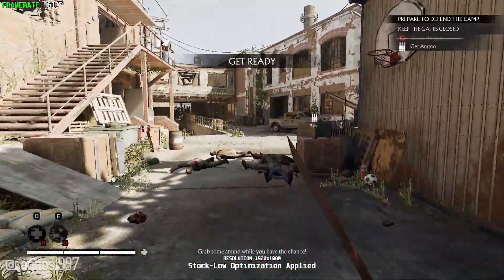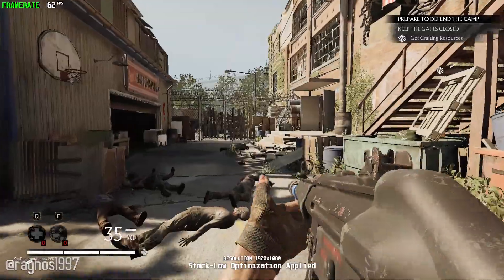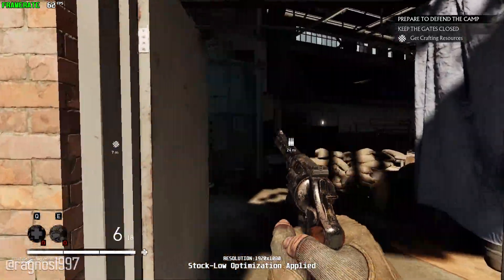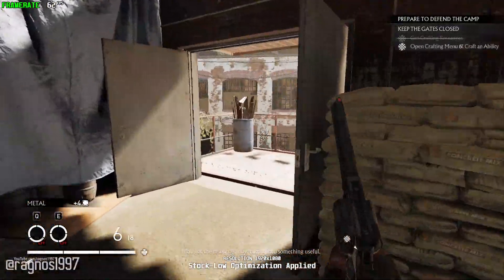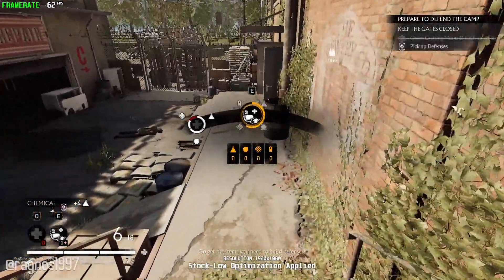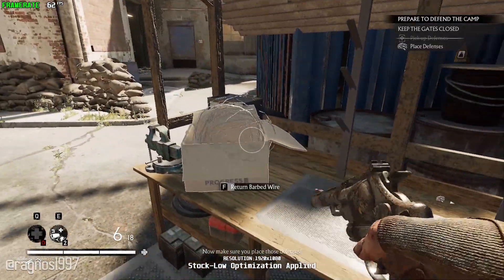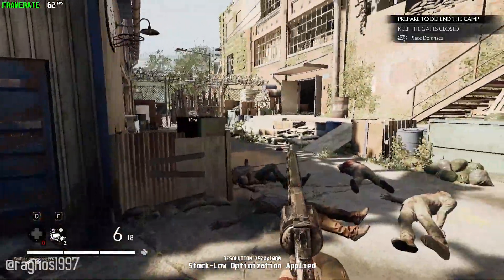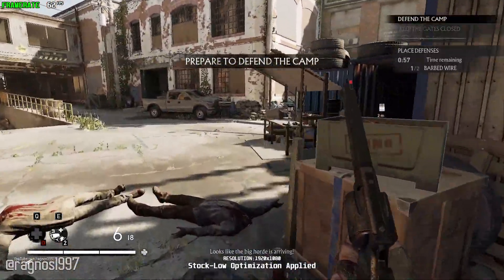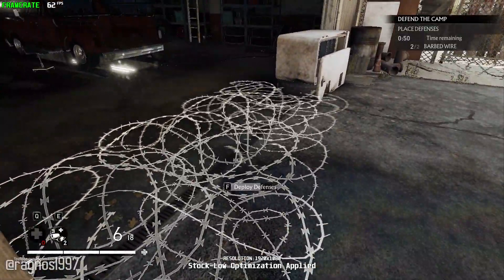Grab some ammo while you have the chance. You'd better load up on resources. You got the resources — now turn it into something useful. Got it, go get the items you need to build defenses. Now make sure you place those defenses. I'm laying barbed wire. Looks like the big horde is arriving.